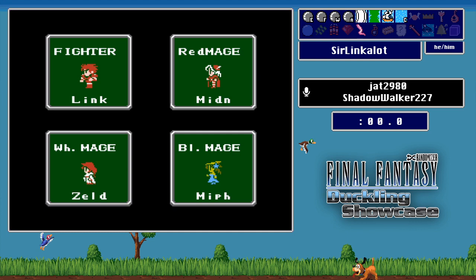Any final thoughts, Shadowwalker? Fighter Rainbow is a strong, solid option pretty much regardless of flag set. This is a party comp that you'll see at high level play all the time — it performs consistently and it performs well. I'm excited to see how our spells land and where this run takes us.